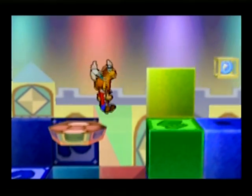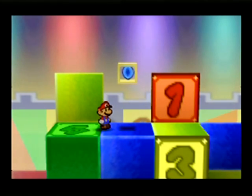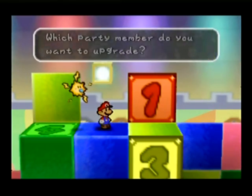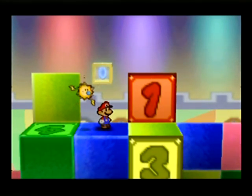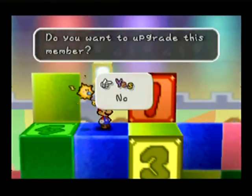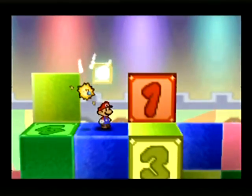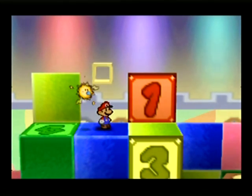We only have two party members left to get. Now we see we get a super block, so we can already level Watt up — we just got her, which is awesome. Don't press B every time because that makes you say no. Press yes and we'll be able to make Watt super rank.